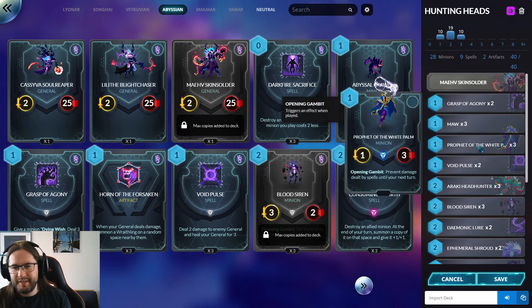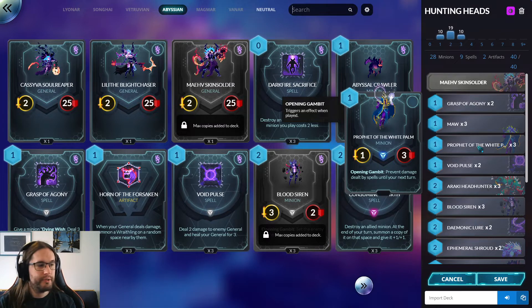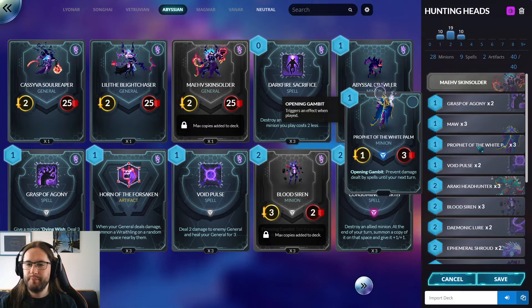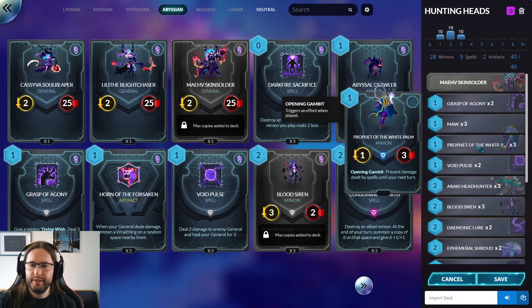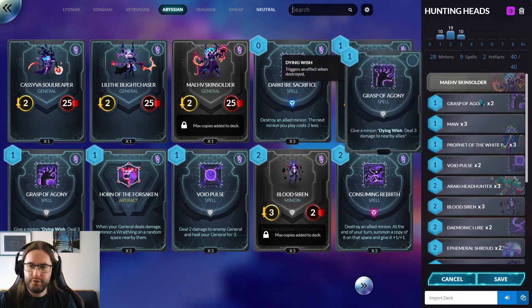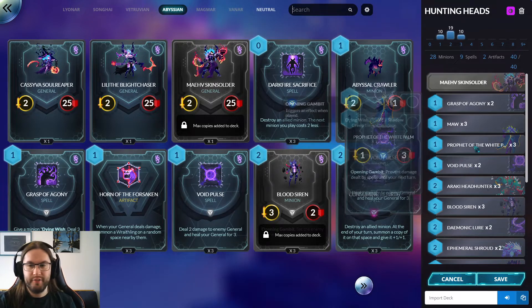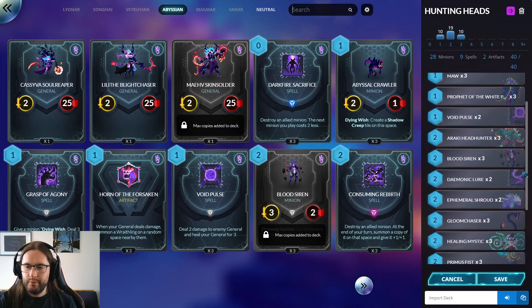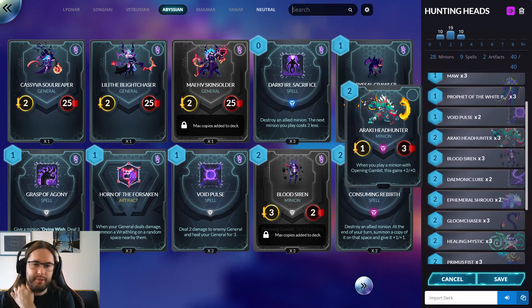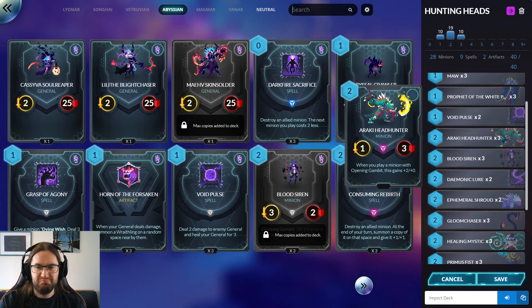Prophet of the White Palm — I think this card is fantastic, and it does help against those AoE punishes because there aren't minions that do it in this version of Duelyst. There's just spells. So if your opponent is relying on Tempest, you can tempo them out by slapping this down at the end of your turn. Something to be aware of: it does affect their stuff and it takes effect immediately, so it turns off Grasp of Agony and to a lesser extent Void Pulse. If you're going to play those cards as well, play them first. We have the Headhunter — this is the signature card of the deck. It gets plus two plus zero whenever you play a minion with Opening Gambit. Almost all our minions have Opening Gambit so it gets huge.